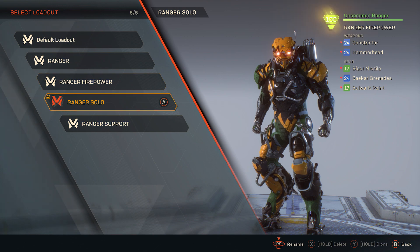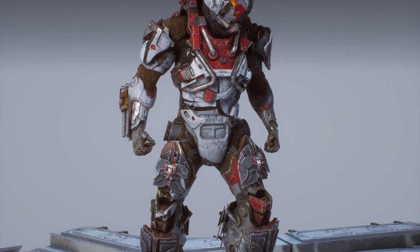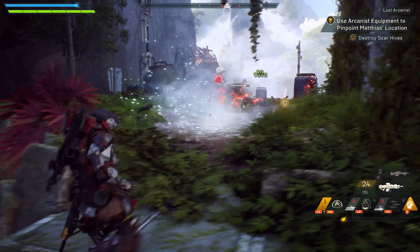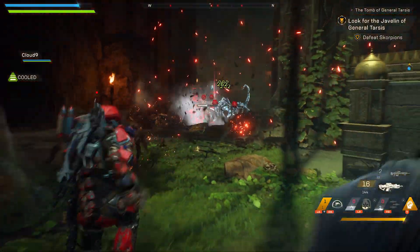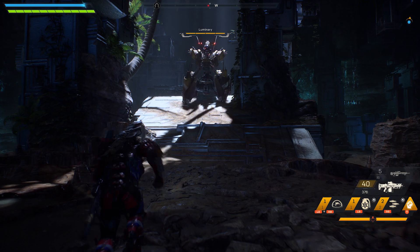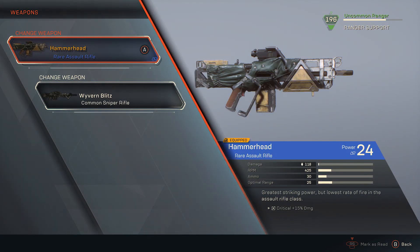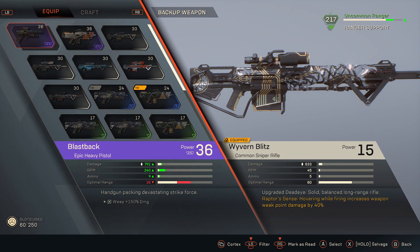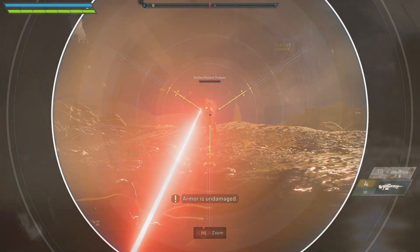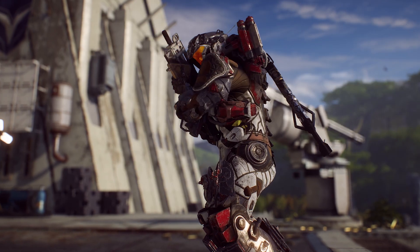In this case, we have four loadouts ready to go for the Ranger, each one set up for different play styles. Let's have a look at my Team Support Specialist. We are using Venom Darts and a Frost Grenade for offensive gear — great for applying Ice and Acid status and for setting up combos. For support gear, we are using the Bulwark Point, which places a spherical shield in the battle. For weapons, we have a Hammerhead Assault Rifle and a Semi-Auto Sniper Rifle — one for medium-range damage, the other for fantastic long-range damage. For my six components, I have a selection of items that will help keep my weapons at maximum performance.